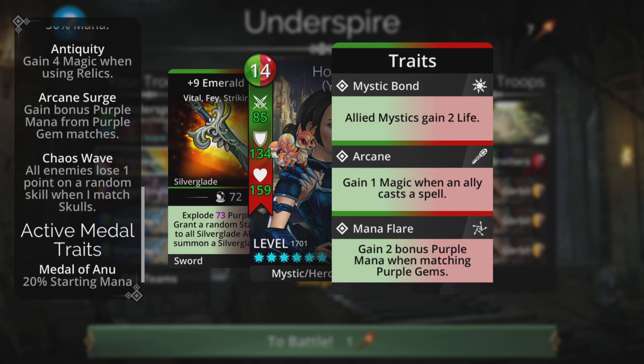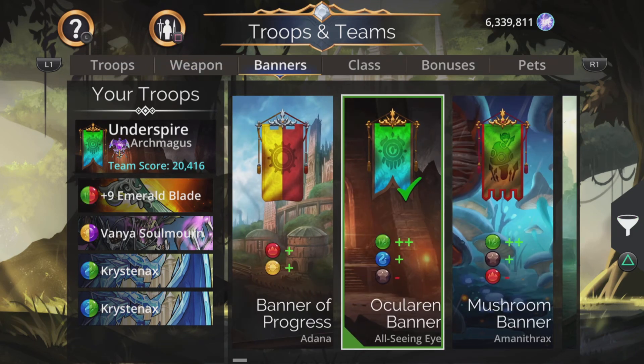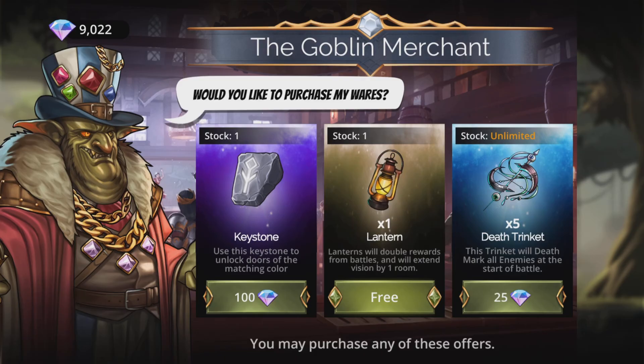We'll have a Medal of Arnu and a Nysha — or two if you've got them. Check out the banner: plus two green, plus one blue, minus one brown. Important to get lots of green for this team. Remember, as soon as we collect purple for Vanya we enchant both our Christinaxes. So: one times Arnu, two times Nysha medals if you have them.